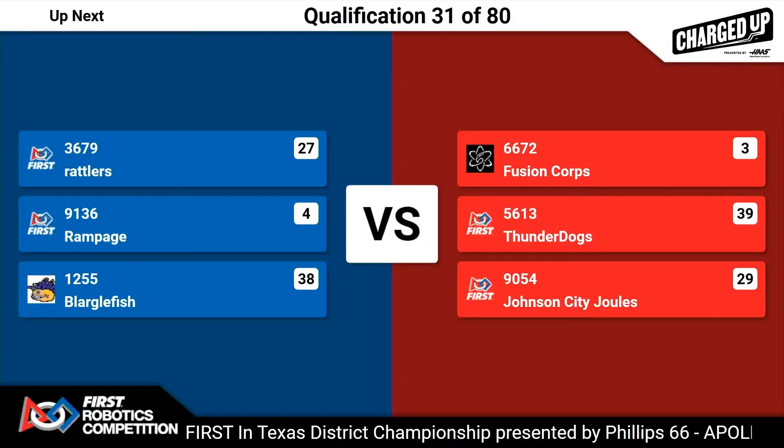We're going to start introducing teams for Match 31 over here on Apollo. First up for the red alliance, it's team 6672 Corn. In the center station for red, team 5613 Thunder Dogs. Rounding out this red alliance, team 9054 Johnson City Jewels. Moving now to the blue alliance side of the field: first up, team 3679 Rattlers; in the center station for blue, team 9136 Rampage; and last but not least for this blue alliance, team 1255.